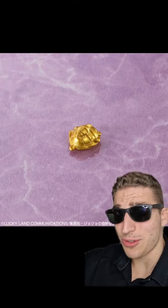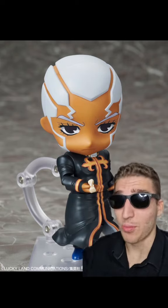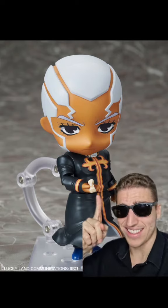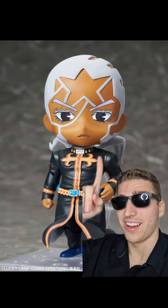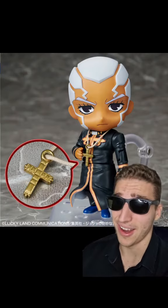Next we got Pucci — broski is not amused. This has got to be the smallest accessory he comes with: Dio's bone. Check out how tiny that thing is. He's also got that new moon haircut, and the pre-order bonus is the cross. Kind of a bummer you can't get it now.